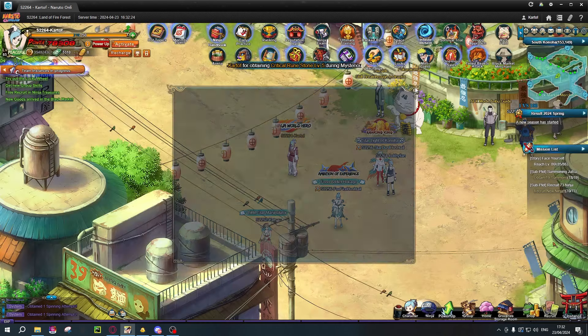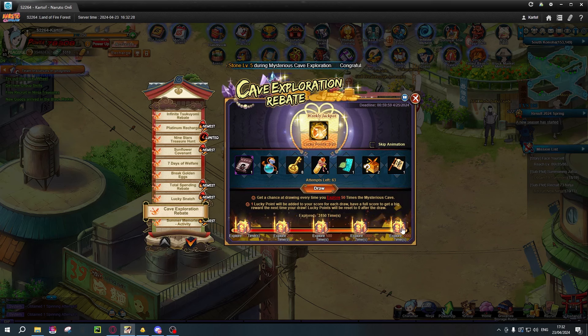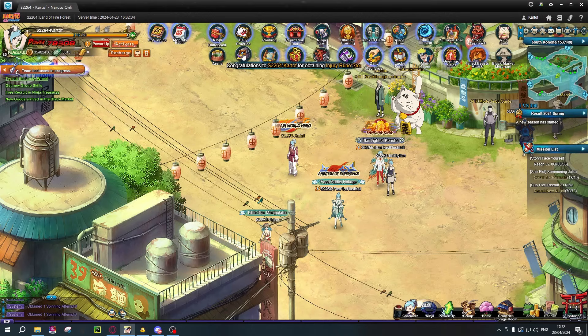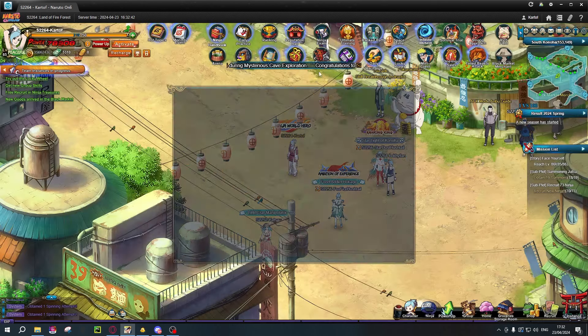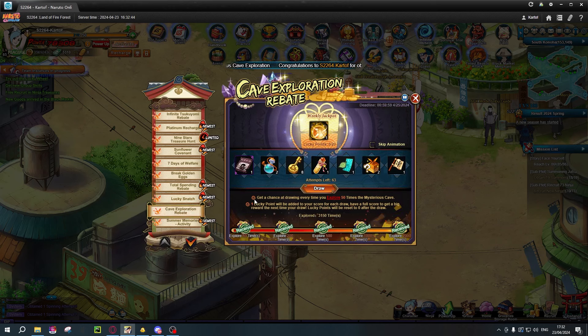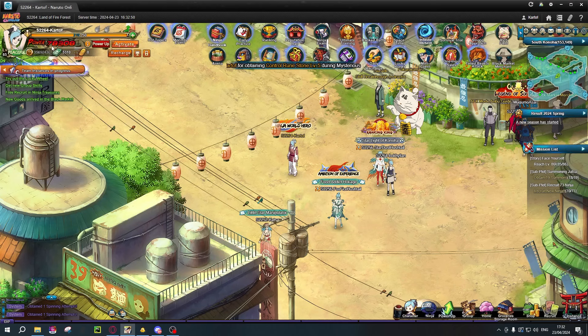That should be about the correct amount. Let's see if it is. Let's claim all these — that is 140 extra ones, I believe. Let's carry that and we're back where we were. Let's skip the animation and draw.